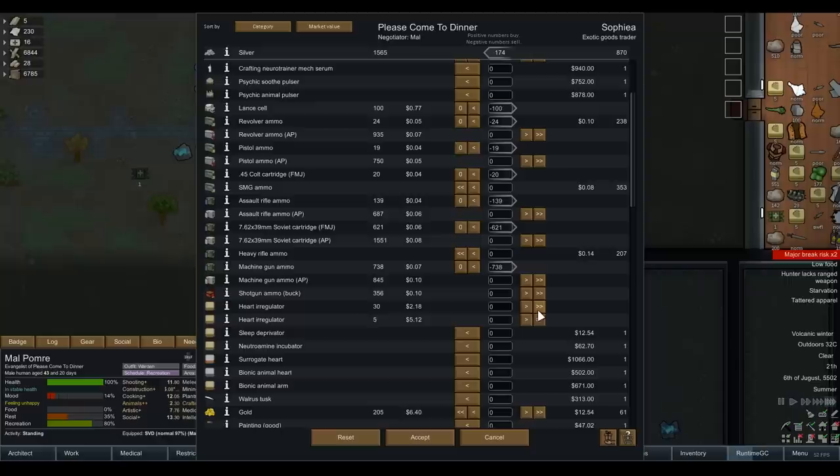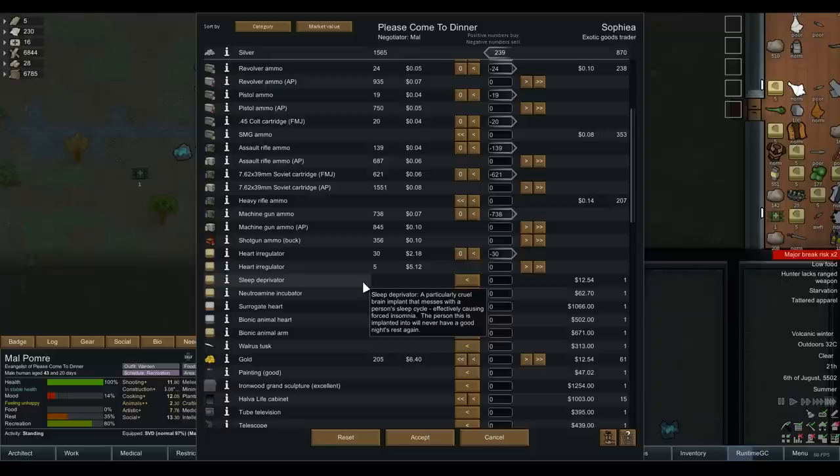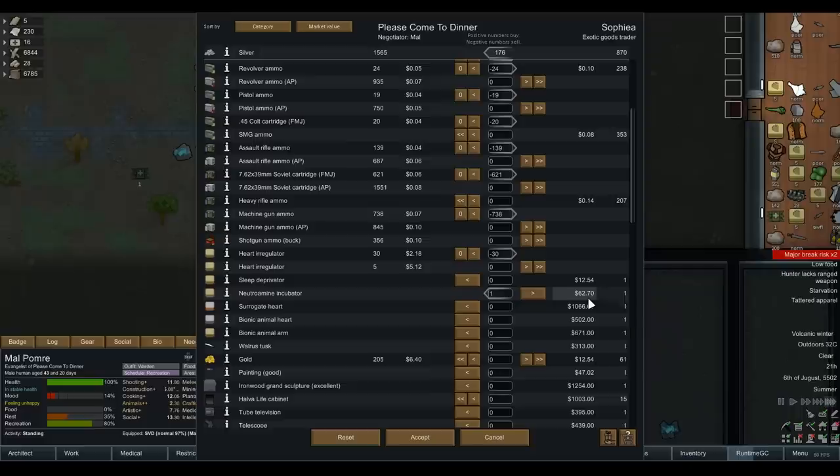Do we want to sell some of these heart regulators? We have 30 of the damn things - I'm going to sell some. We can craft more in the future if we have misbehaving prisoners we want to give heart attacks to. What is that? Sleep Deprivator - a particularly cruel brain implant that messes with a person's sleep cycle, effectively causing forced insomnia. That's awful. We've got a Neutramine Incubator - it's an implant that will grow, spread, and eventually consume a patient, creating precious Neutramine from their bloated mutated limbs. That sounds like Bioshock with the sea slugs they implant in people. It's only 62 silver - so if you've got a misbehaving prisoner, just turn them into Neutramine. That's awesome.